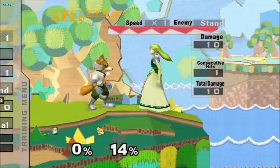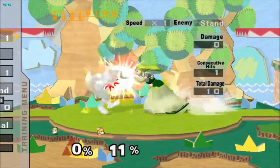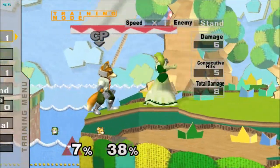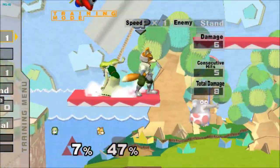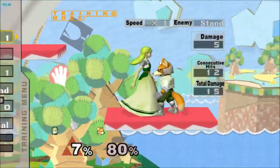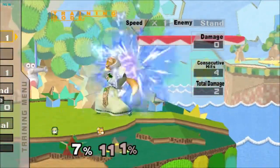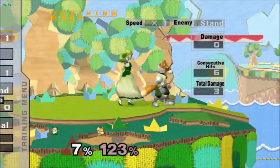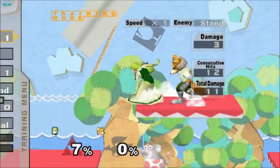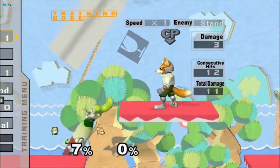Forward smash — the tradeoff is it connects better, but the damage and knockback isn't as crazy. It's still extremely good at setting up an edge guard. If you hit with this move, they're going to go off stage unless they have some crazy DI. Up smash actually can do what it's supposed to now. There's still that part in the middle where you can slip out, so if you know what you're doing you can still get out. But if Zelda catches you trying to fall, you're going to get scooped up.